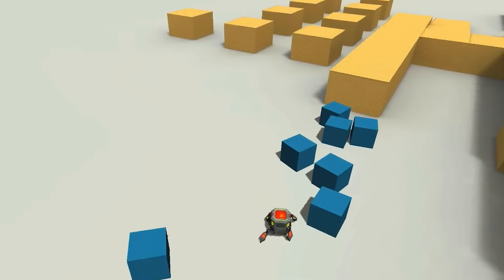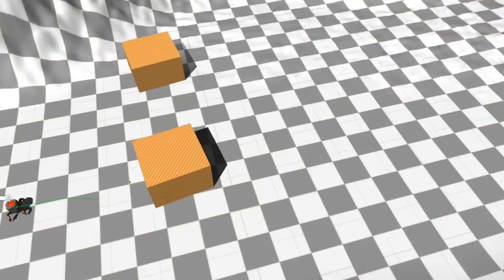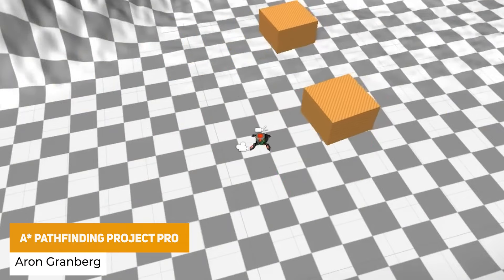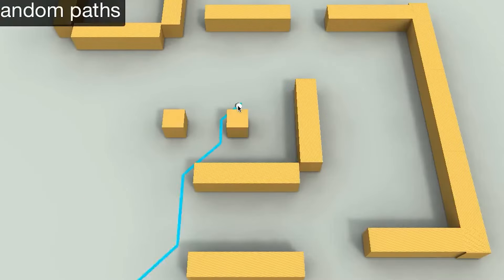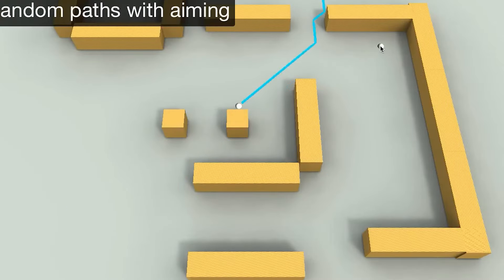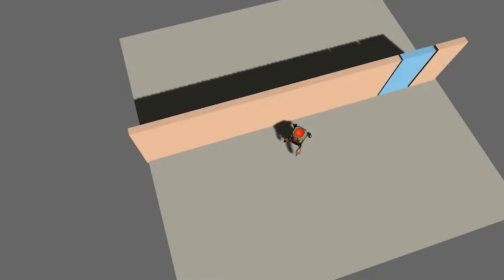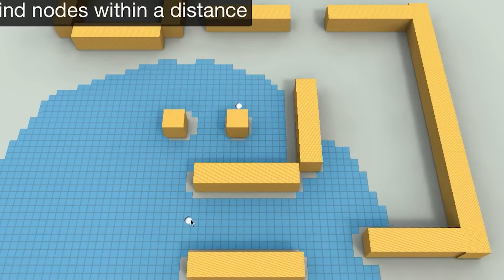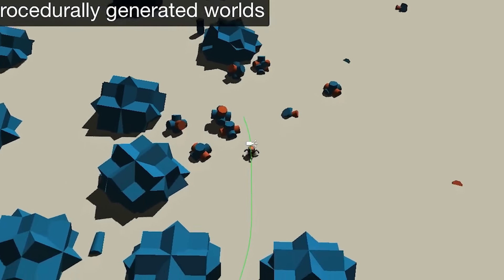For tools and systems that will help you create things that would take an awful long time to make yourself: first is the A-Star Pathfinding Project Pro, which is the ultimate solution for creating AI in Unity — whether you need this for an RPG, an FPS, an RTS, or whatever it may be. It supports grid, navmesh, point and hexagonal graphs, has automatic navmesh generation, local avoidance, loads of examples with all support included, and it supports the burst compiler, the job system and ECS.